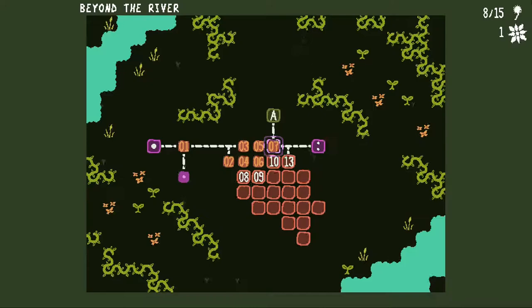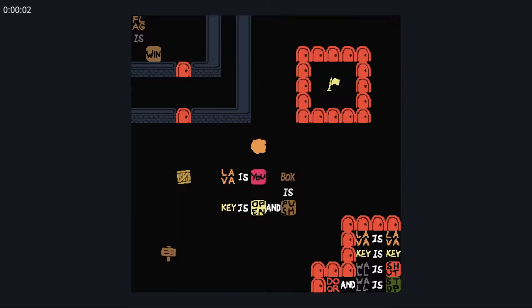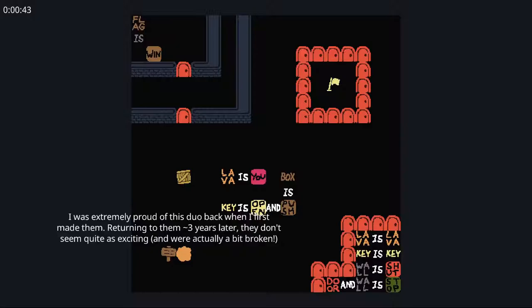Two bonus levels for this. I wonder if this one is going to create another patch down here. Let's do the variant — Perfect Crime A. This is a completely different level. Lava is you. Box is push. Key is open and push. Lava is lava. Key is key. Wall is shut. Door and wall is stop. Now the fact that there's only one layer of doors around these words makes me think I probably want to open one of these. I was extremely proud of this duo back when I first made them. Returning to them three years later, they don't seem quite as exciting and were actually a bit broken.